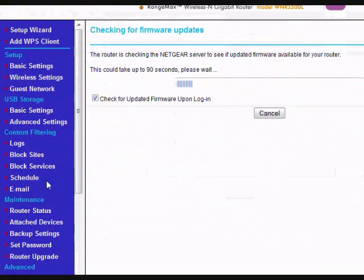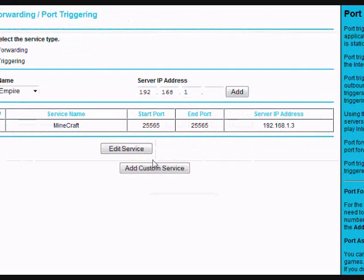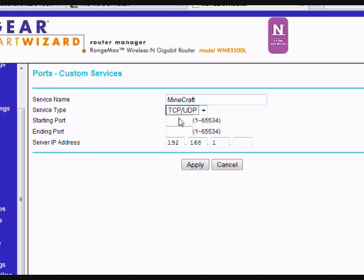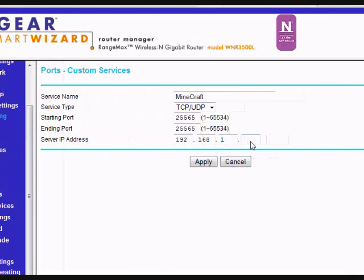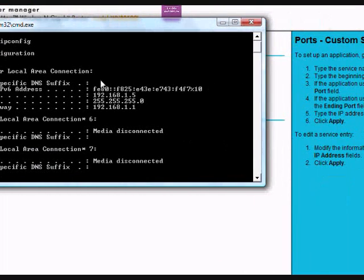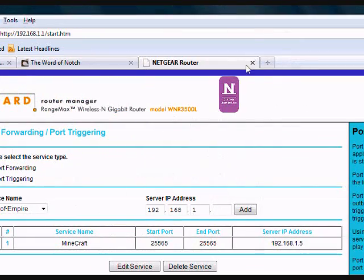Go to port forwarding or port triggering. Let me delete the old entry — it's outdated. Click 'Add Custom Service,' name it Minecraft. Look at the port number: 25565. Set the start and end port to 25565 — you can change it if you want, it doesn't really matter. Now put your IPv4 address there — mine is 192.168.1.5. Hit apply, and this will port forward your local IP to your internet IP address so anyone can connect to your Minecraft server.